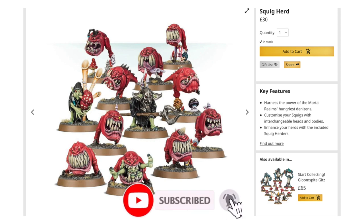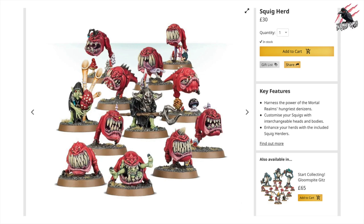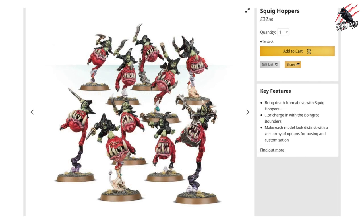Then we've got the Squig Herd - if you buy that it's £30, you get 10 squigs and two herders, a great little set. I think it's fantastic, I loved painting these, brilliant fun. And then finally we've got the Squig Hoppers - you can also build these as Boingrot Bounders, so you've got two options there, another really fun unit to add to the army.